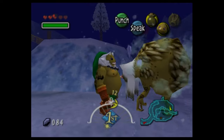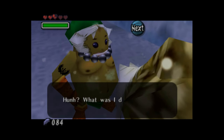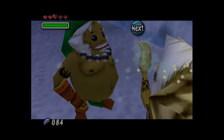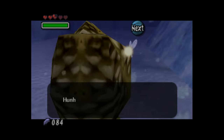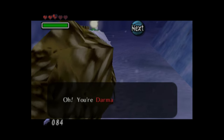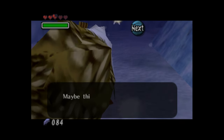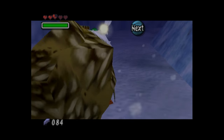Speaking to Nintendo Dream, Aonuma said the location of the frozen Goron Elder changes depending on the day. This was apparently one way Aonuma tried to work in some of the time management elements of Majora's Mask into his portion of the game. We need to speak to the Elder twice to learn a new song — well, part of a new song.